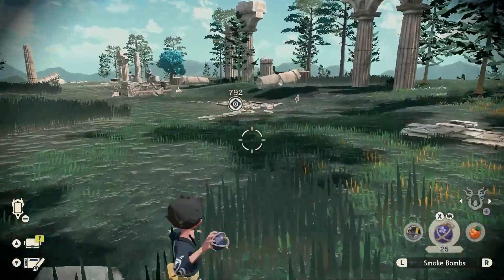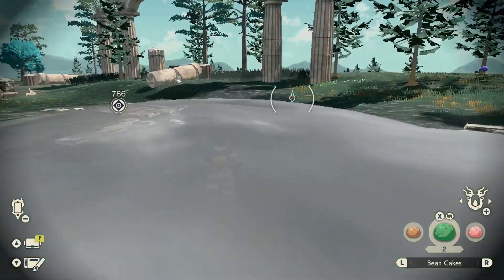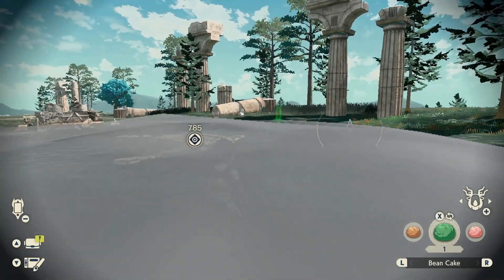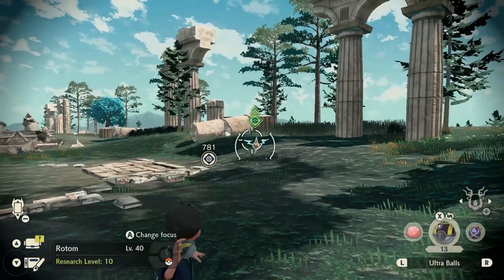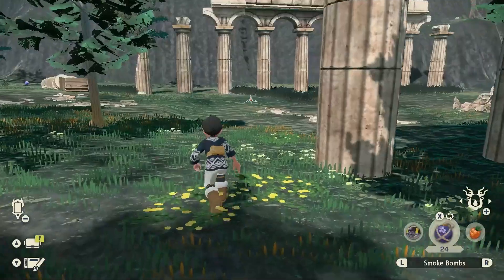I definitely recommend throwing in a smoke bomb to make it much easier to approach Rotom. Then throw in a bean cake — funny, I know, it's food that Water and Flying Pokémon like, but Rotom apparently likes this snack too. As you can see, the Poké Ball turns green, which means it's going to be much easier to catch him.